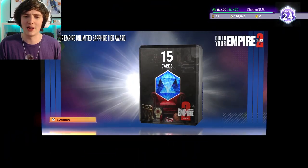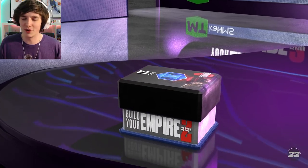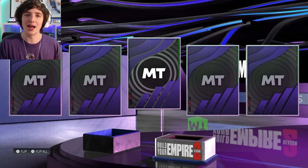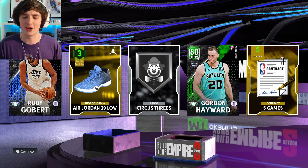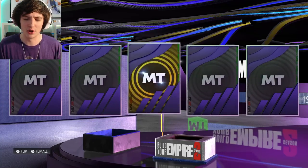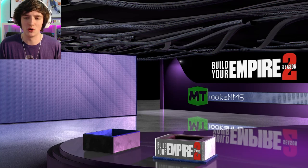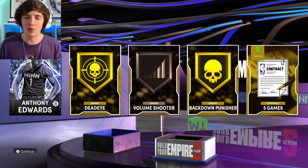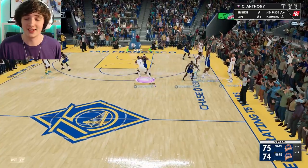We keep going through Unlimited here. It's been a slow journey — I've been very busy with uni recently, so I haven't had much time to play, and when I do it's pretty late at night. We get Rudy Gobert and Gordon Hayward to start off. We got 15 cards from this Sapphire tier — a few gold contracts, a gold badge, and a silver badge. In the last five, we end up getting an Anthony Edwards, who won't go for much. Those Colossal cards aren't really worth much anymore, but we'll still take it — it's still a Sapphire.